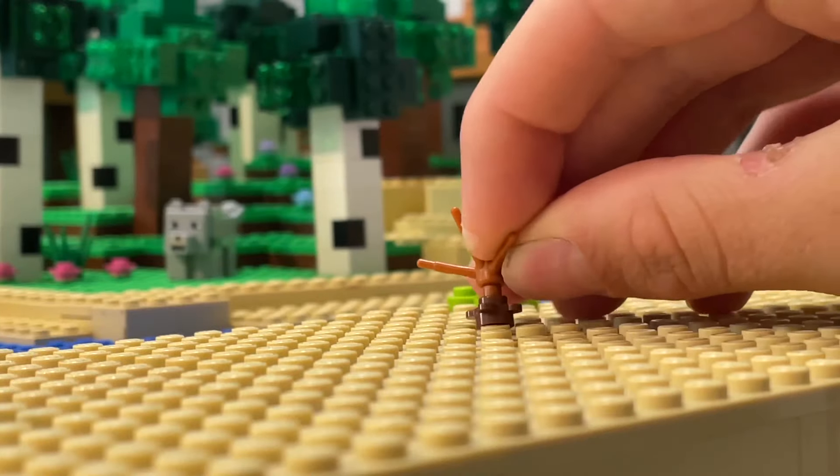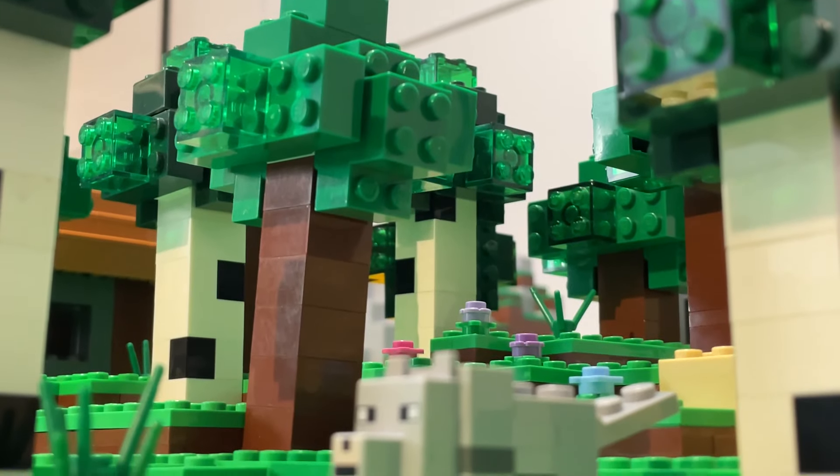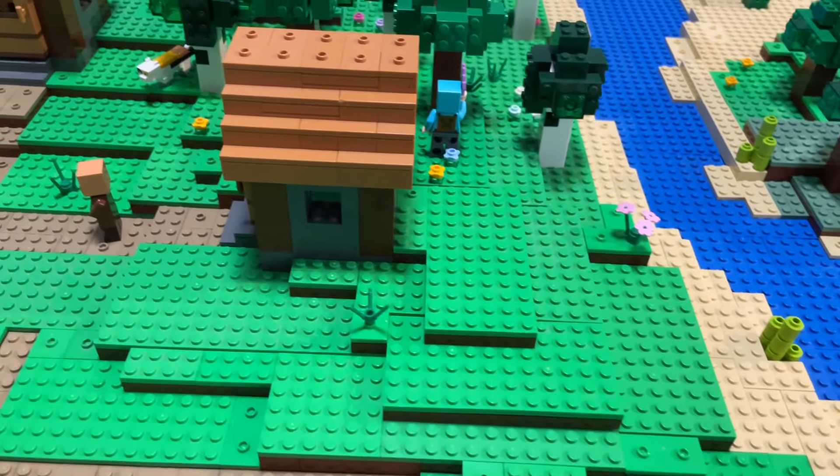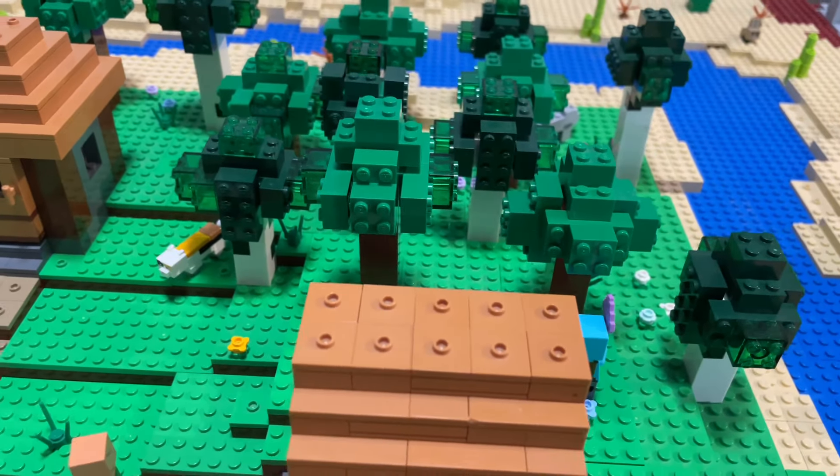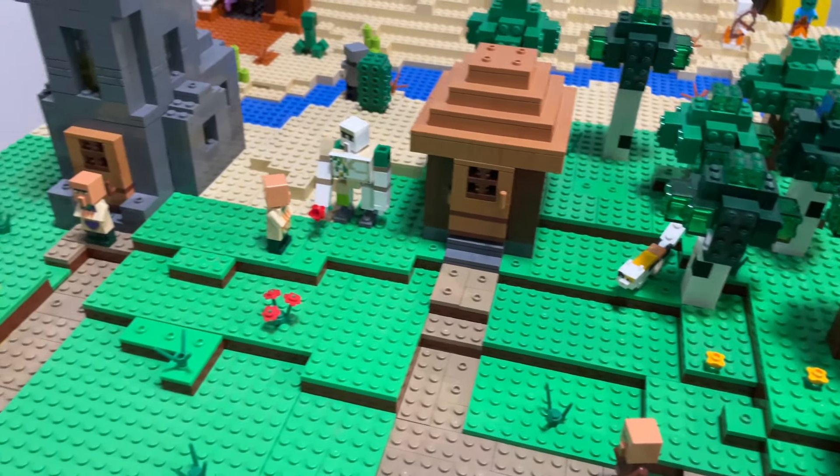I think it would be a lot nicer if you had a nicely detailed biome with different things. You can use flowers, dead shrubs, cactus, trees — anything just to add more detail. Try to add tiny little hills as well into your biome, just to avoid making it look flat and plain. It'll definitely look a lot better, and I think it'll be something that a lot of other people would like to see.